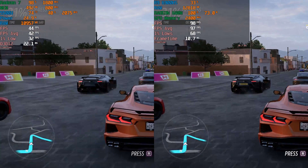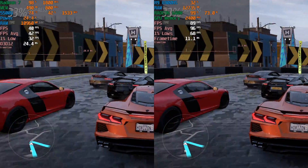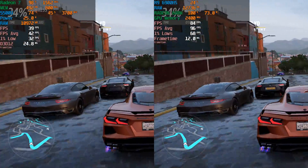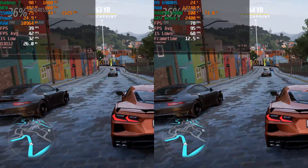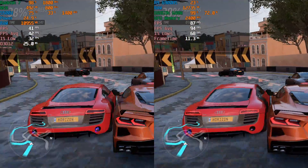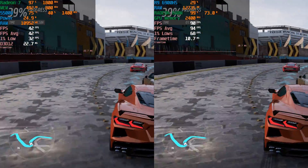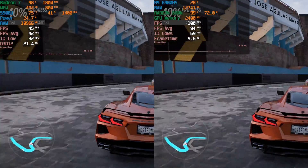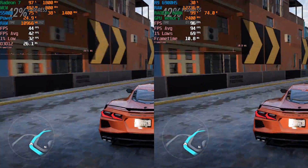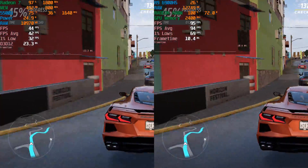It's really disappointing to see that RDNA 2 is essentially being locked behind very expensive CPUs. On the lower end of the market, we're pretty much just going to be getting a rehash of Vega yet again, because we are not getting any RDNA 2 based replacements on the lower end — it's all still going to be Vega based. At least at the very low settings, it is able to keep up and we can have an enjoyable experience if we were just stuck with the 5500U.